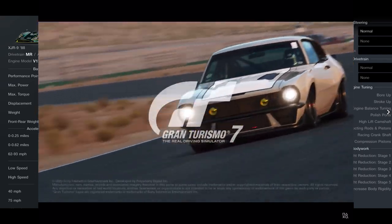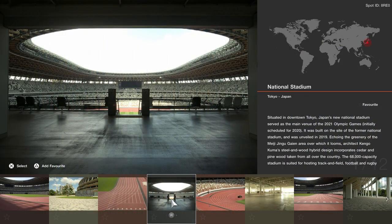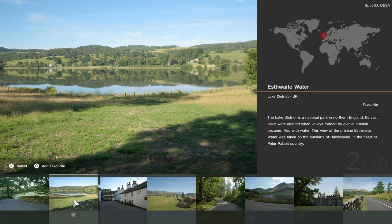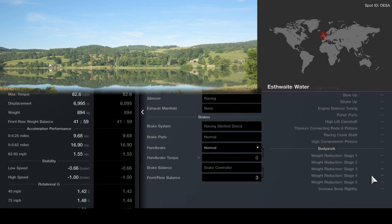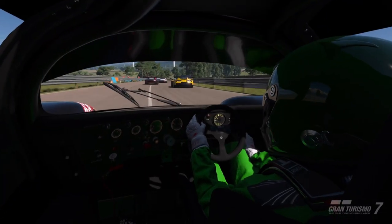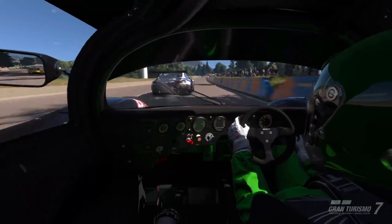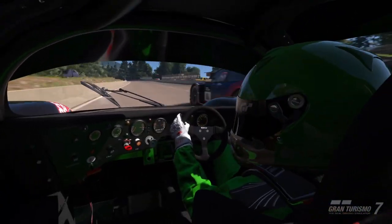Finally, there are two new Scapes locations: one is the National Stadium in Tokyo, and the other is set in the Lake District in the United Kingdom. Good update — not just cars this time. Loving it, can't wait to dig into this. We'll see you all next time, folks. Adios!